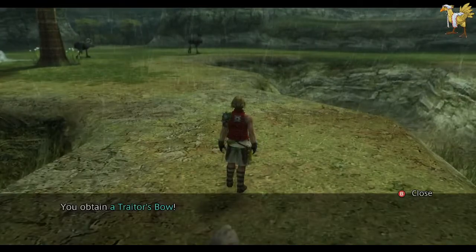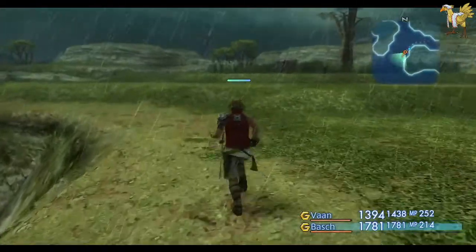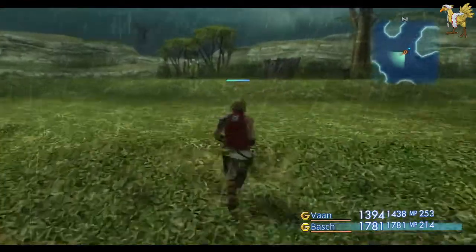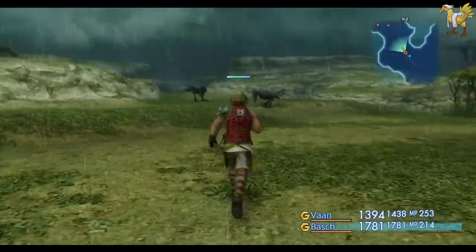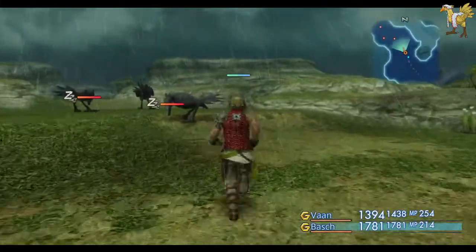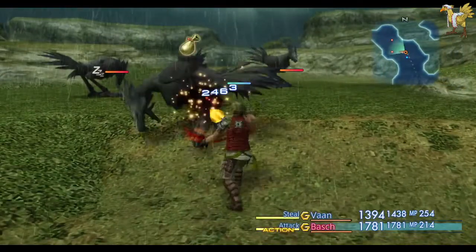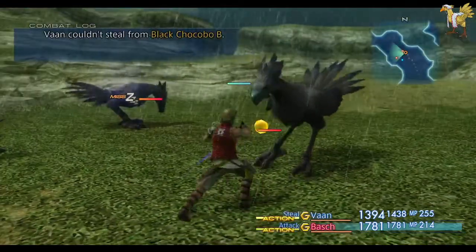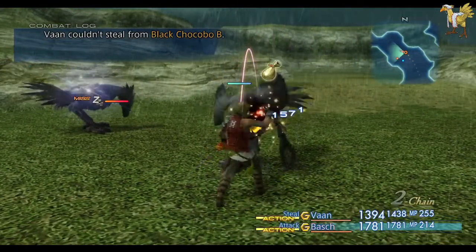What have we got? Traitor's Bow. That's a fairly high-tier bow, but neither of my dudes can use bows, and unless it's got absolutely bonkers broken attack power it's not going to be worth it. Oh, lovely Chocobos. The Chocobo Feathers are worth collecting — if you collect three Chocobo Feathers, that translates to a bizarre good, so you could get something good out of it.